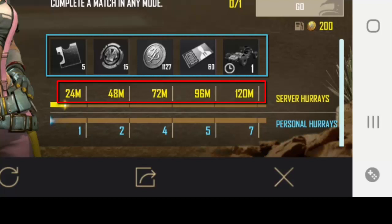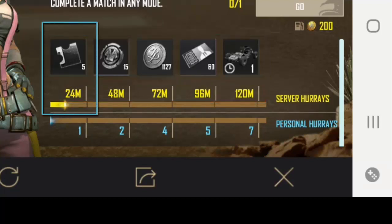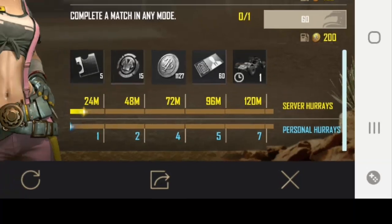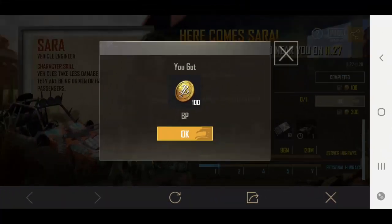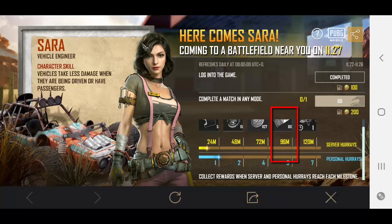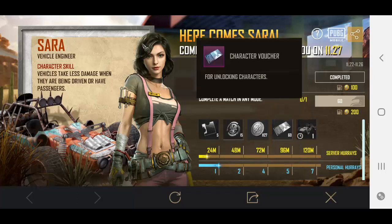There are five different rewards, and once the total completed tasks reach the written amounts, those rewards become available for collection. For example, if 24 million tasks are completed, five shots are available — these shots are used to open extra features and outfits of the new character. But to unlock the character itself, we need 96 million completed tasks. Once that milestone is reached, everyone gets the character voucher needed to unlock Sara.